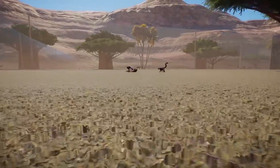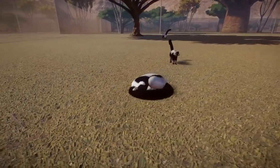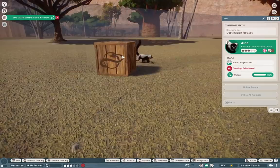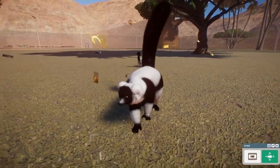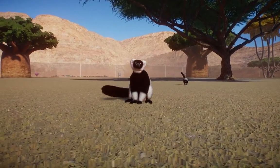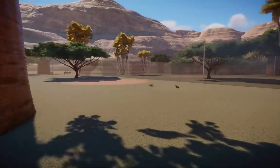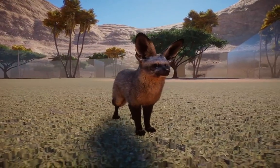Moving on, we have the black-and-white ruffed lemur — just a classic black-and-white ruffed, none of those fancy subspecies; these guys are the nominate. These guys are absolutely iconic and quite literally the best animal in the pack because they work so well. You guys have to play with these — I love the lemur so much. Originally made by Nick, coded by me after quite literally painstaking efforts.